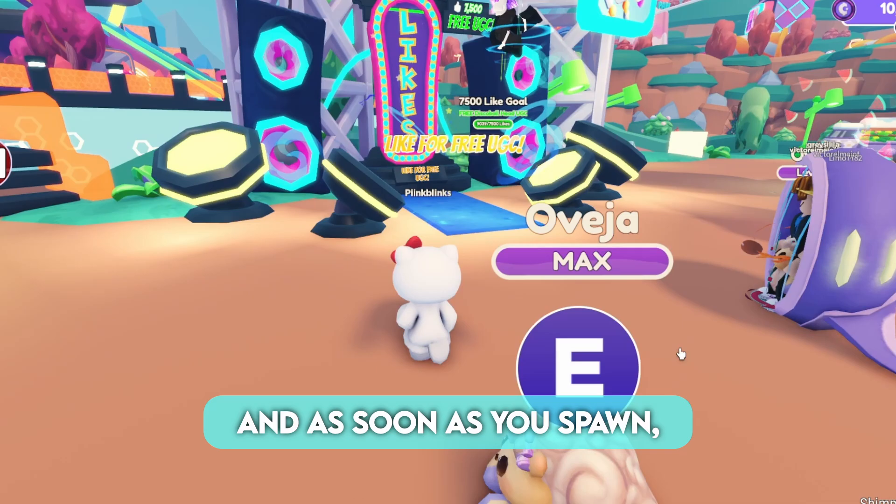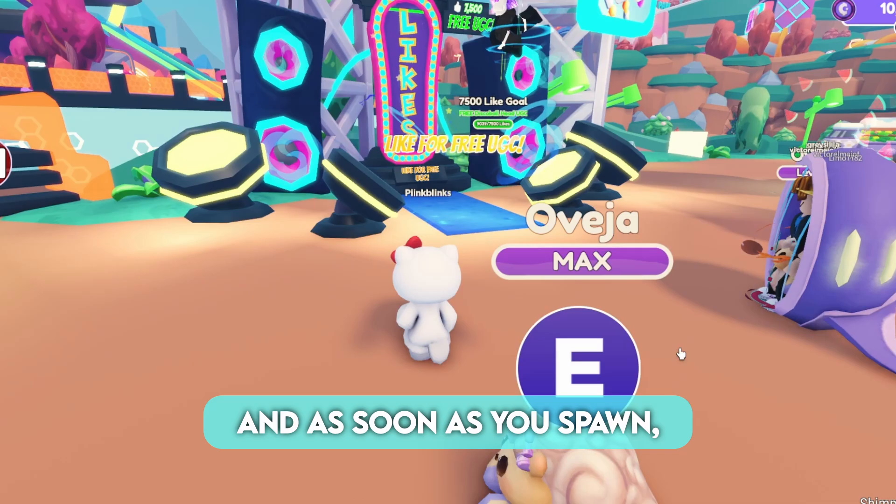Here's how to get the item. First, join the game. And as soon as you spawn, you should see the UGC display. Come over here and hold R to claim the item. You should then get the item and a badge.